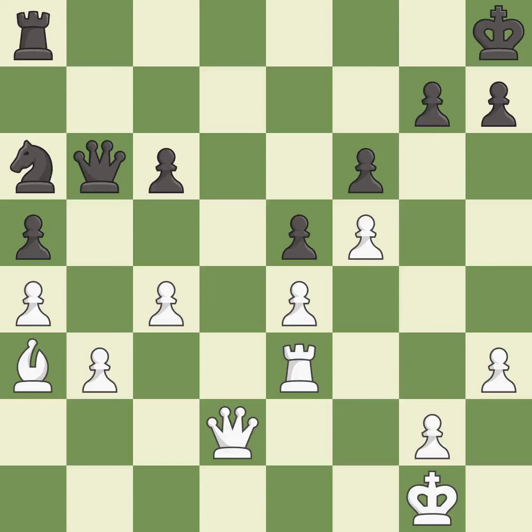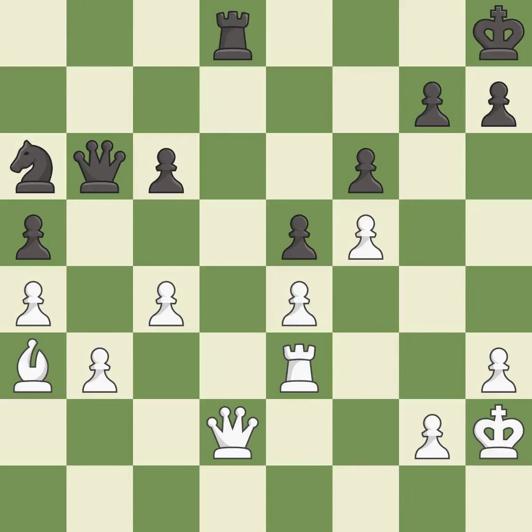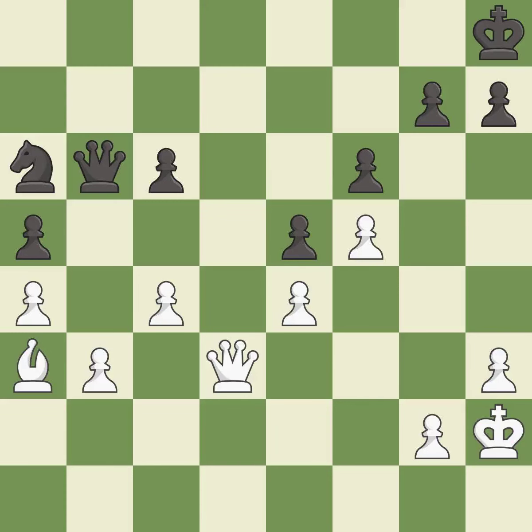There was only one good move there. This ignores an opportunity to offer an equal trade of pieces — it is a mistake. That's what I would have recommended — it is best. This overlooks an opportunity to threaten winning a pawn — it is a mistake. This blocks an attack on a vulnerable queen and threatens to force eventual checkmate — it is good. This is an equal trade — it is best. Recaptures. This is the start of the end game and white is winning.